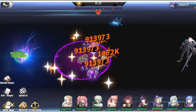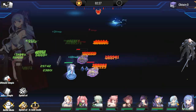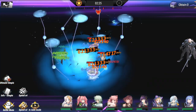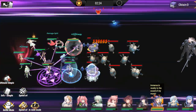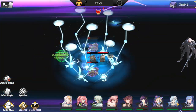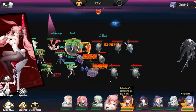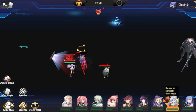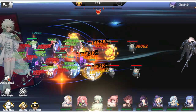Crocelle provides control with freeze and curse, so she is going to be more effective than Zarola in these types of stages. I'm not saying Crocelle is better than Zarola at everything, but for these wave types she will definitely be more useful. During her banner, please do take her up to at least five star so you can use her in stages like these.